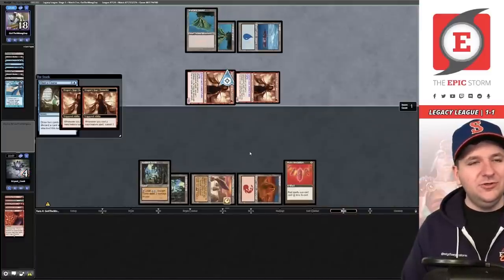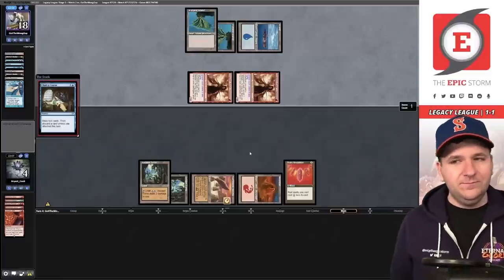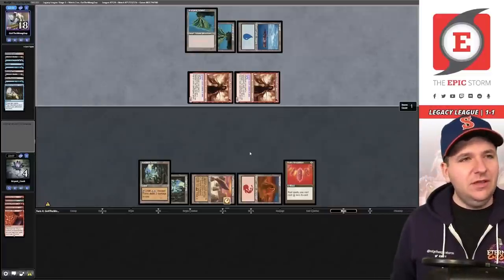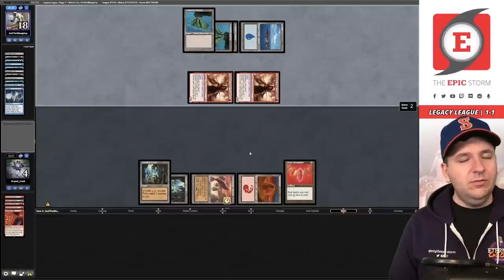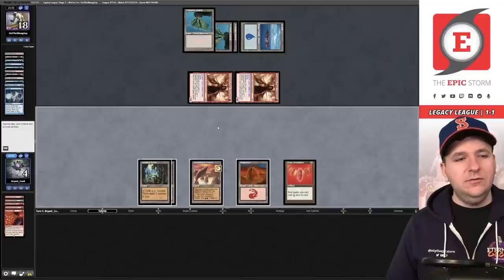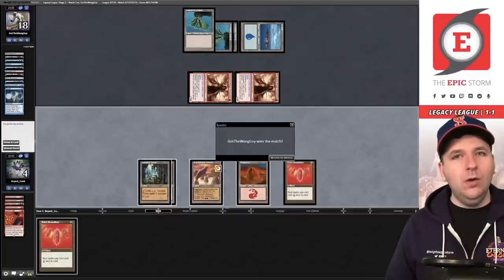Just getting Delver'd. Not been an easy league for Ruby Storm — Reanimator, 8-Cast, Delver, fun police. They topped a Ponder to play a Volcanic. One card in hand. We do not get lucky. We are 1-2.